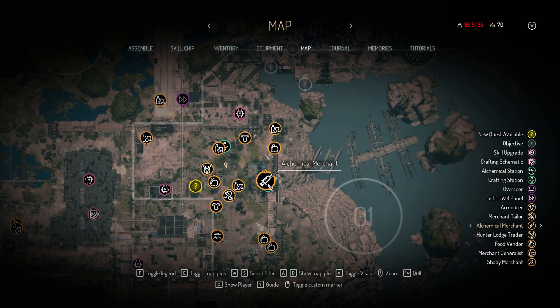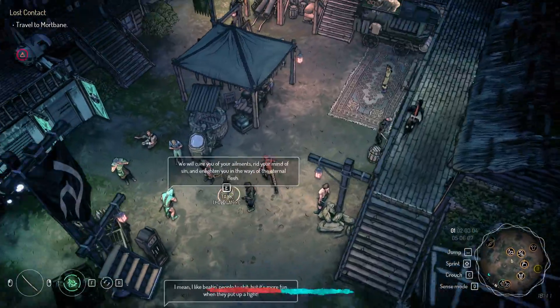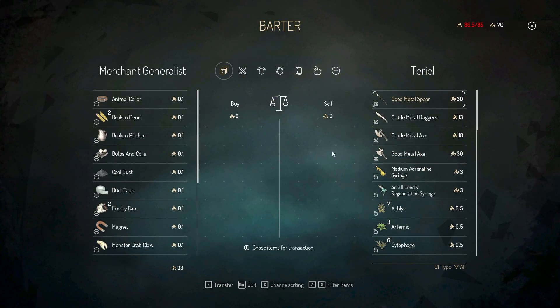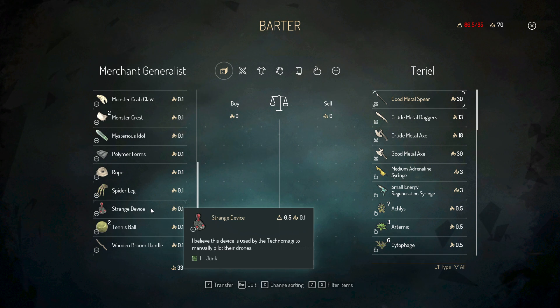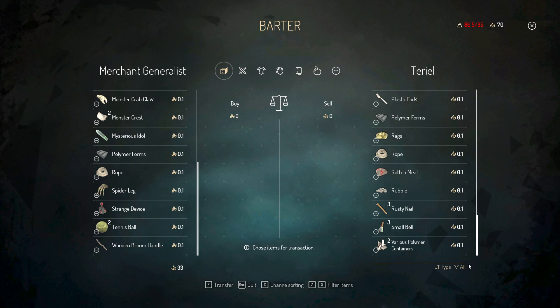Can I get some extra materials? Hey, Mr. Junk Trader, what do you have for me? By the way, I'm very overweight. Mysterious idol — yeah, you can guess what that is. Strange device. Your demon is actually doing all this job.